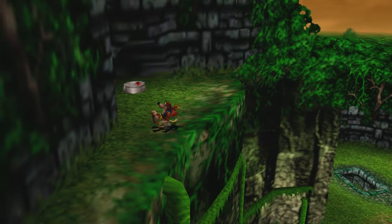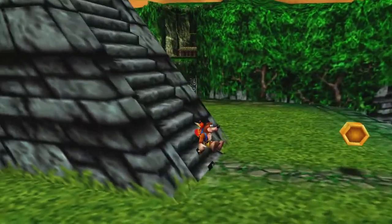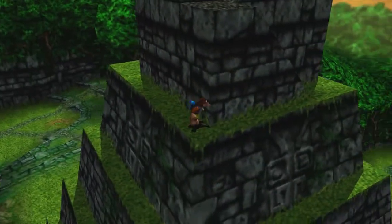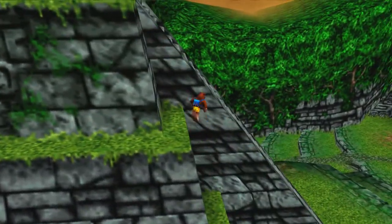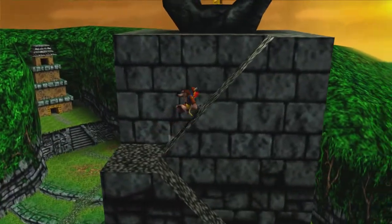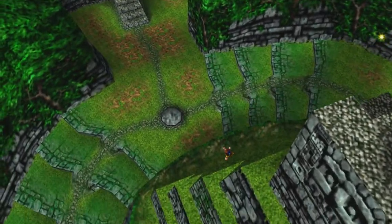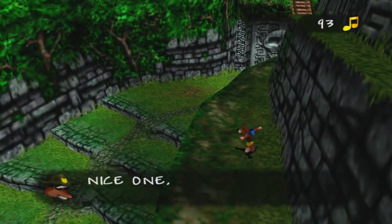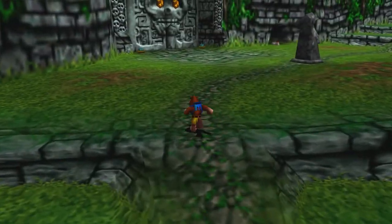I'm a little fuzzy on the exact location, but I know exactly where it is now that I think about it. It's on the backside of this temple somewhere. Right there is a treble clef note that is worth 20 immediately. I don't even think there's one in every single level, but they get your note count up really quickly. That should be all of the notes for this entire level.